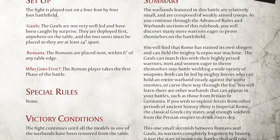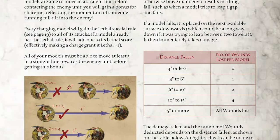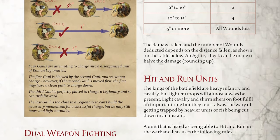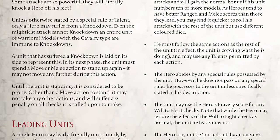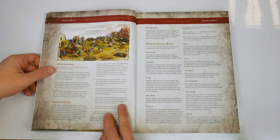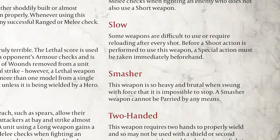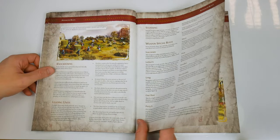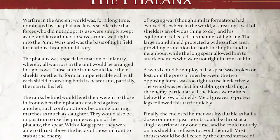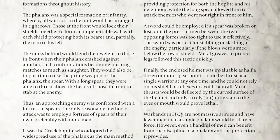Somewhat inevitably we then come to the advanced rules, which include heroic challenges, charging into combat, fighting with two weapons, falling over, hit-and-run units (i.e. skirmishers), knockdowns (which covers knocking over heroes), how heroes can lead a unit of minions, stunning an opponent model, and a one-page list of special rules for weapons — like Smasher, which is described as: 'this weapon is so heavy and brutal when swung with force that it is impossible to stop; a Smasher weapon cannot be parried by any means.' The advanced rules section is rounded off on page 20, before what is actually more detailed advanced rules for using the phalanx — something the designers were clearly keen to bring to the tabletop.